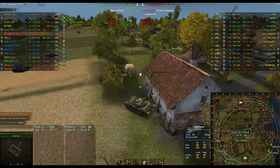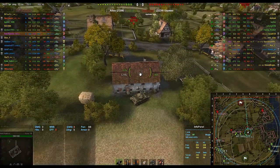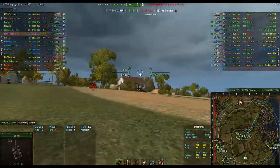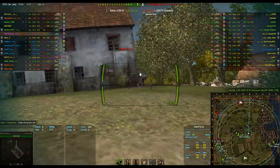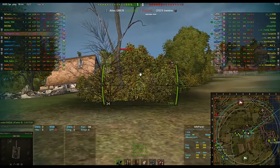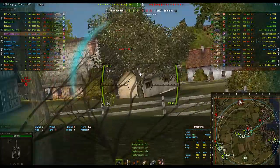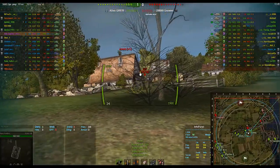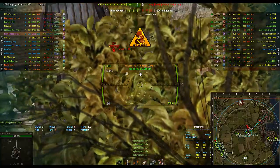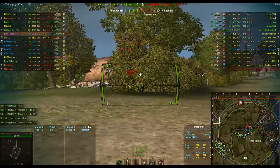I'm hiding behind this house because I got lit and I'm scared of arty — that's the main thing I'm scared about in the middle. I'm going to hide behind this house and wait for myself to go unlit. One of my teammates is lighting a 62A, so I don't need to worry about him. I'm backing out slowly to see if there's anybody there. I got lit from an IS-6, not the IS-7. That was something else.